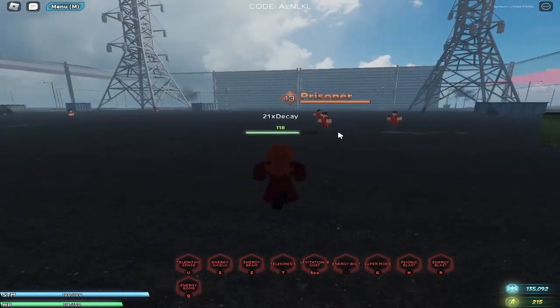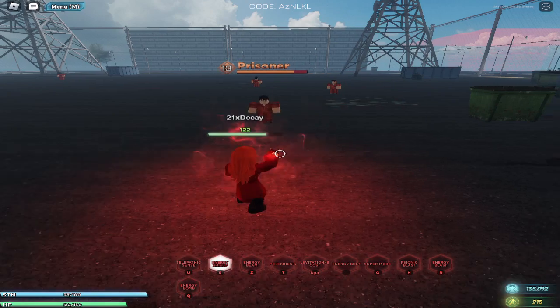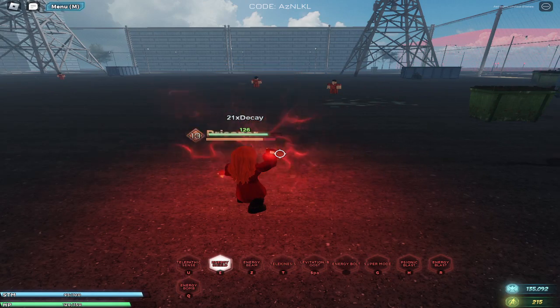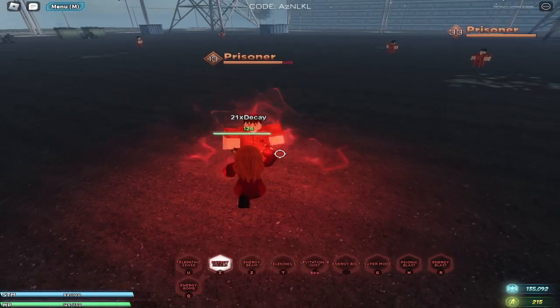The next ability is Energy Shield. To activate it, hold E. Let me attack this guy so he starts attacking us, then hold E — and as you can see, he cannot hit us. That's pretty cool.